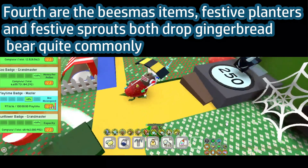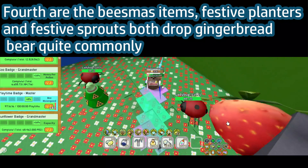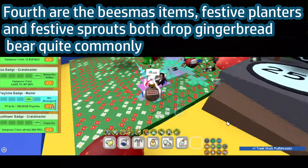Fourth are the Beezmas items. Festive Planters and Festive Sprouts both drop Gingerbread Bear quite commonly.